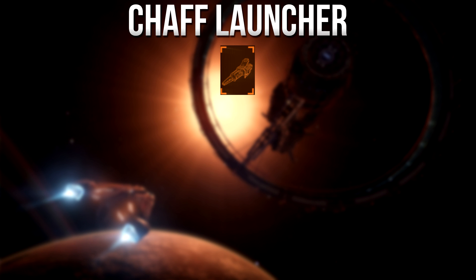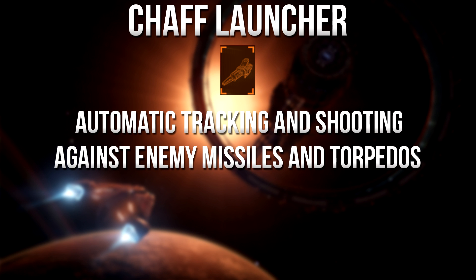Next up is the chaff launcher, and this is an NPC favorite. NPCs mainly have this compared to any other utility mount, especially in combat zones. When you activate it, it causes gimballed and turreted weapons to lose their lock. It does this by shooting a load of fragments around your ship — basically like a flare — for roughly a 2 to 5 second window, preventing gimballed weapons from locking onto your ship.